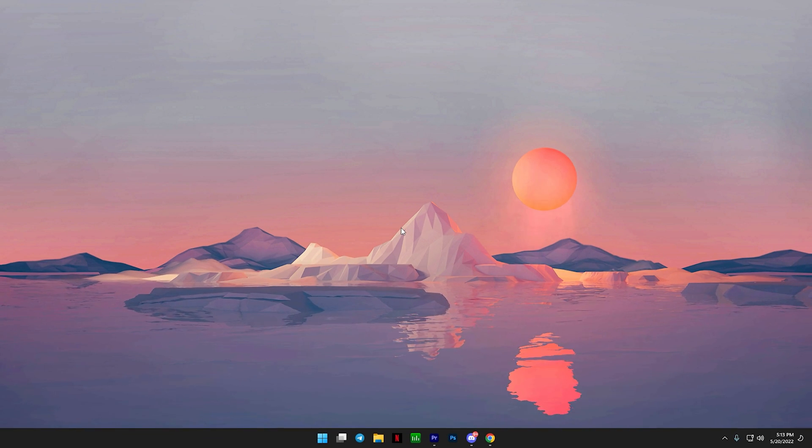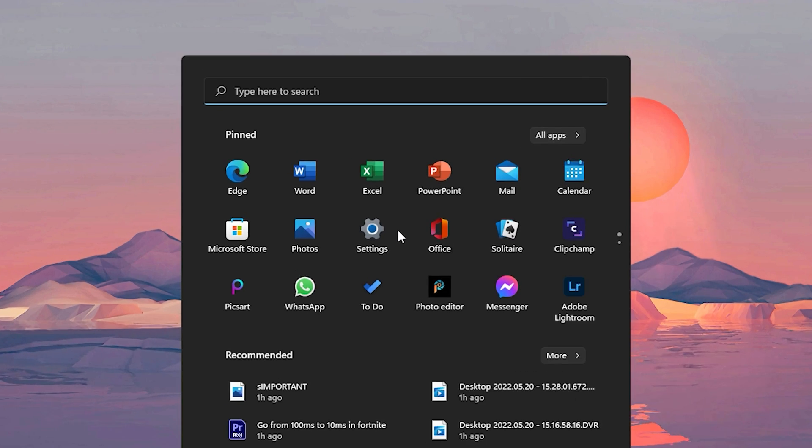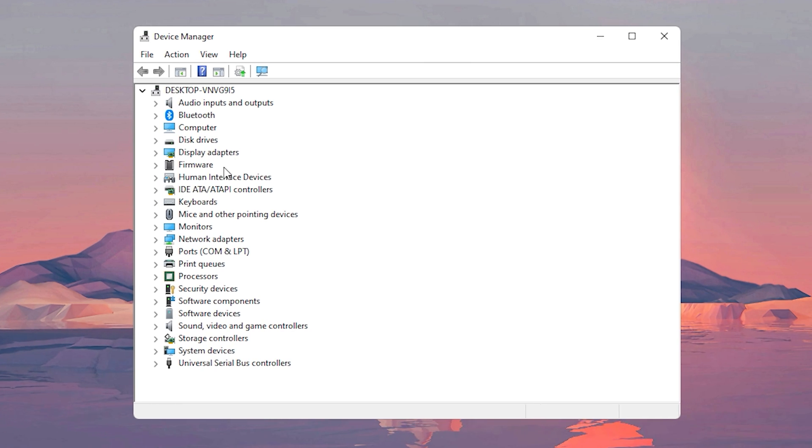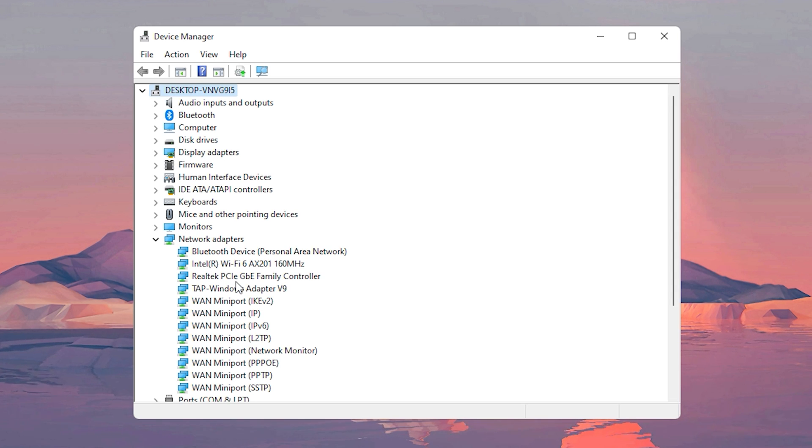For the first network setting, on your keyboard click on the Windows button and type in 'device manager.' Even after typing in 'device,' it should come up. Click on Device Manager. From the options shown, click on where it says Network Adapters. From here, look for your adapter.